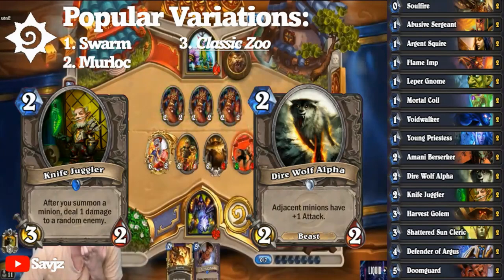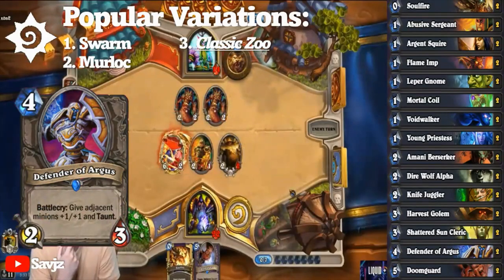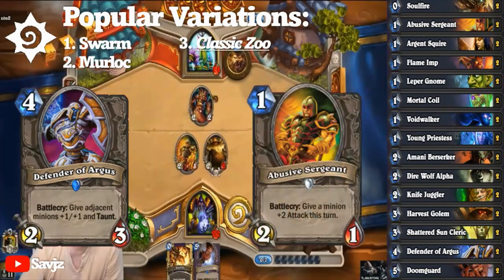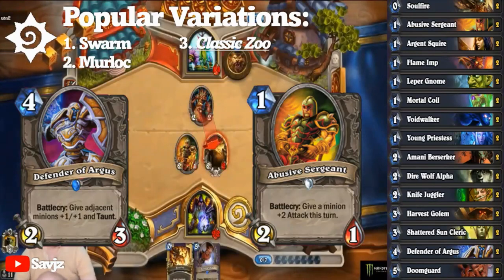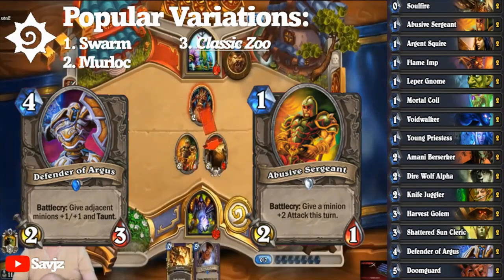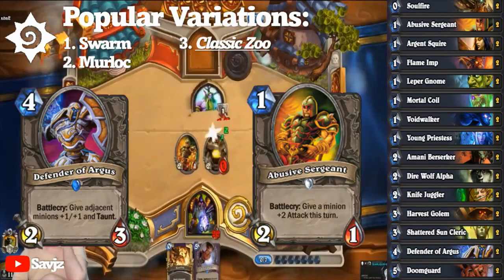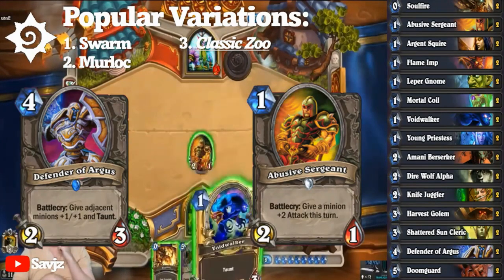Two buffs in particular should be discussed. Defender of Argus gave any minion the ability to perform Voidwalker's role, which meant all the more opportunity for Juggler or Direwolf to perform. An Abusive Sergeant buff meant one drops could trade into three or four drops. Then the final part of the triumphant pillars: the late game. What's important to keep in mind is that despite Zoo's appearance as an aggro deck, it was actually a reactive minion control deck. If you played against control or midrange, it would absolutely be the aggressor. But against aggro, rather than relying on removal alone like Control Warrior, its form of control came from seizing the board to press the advantage or stave off damage.